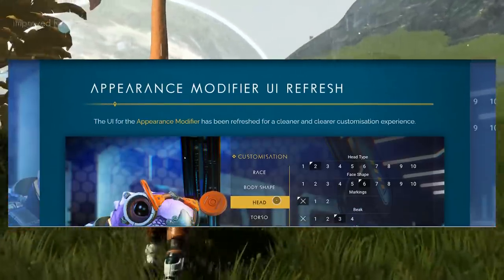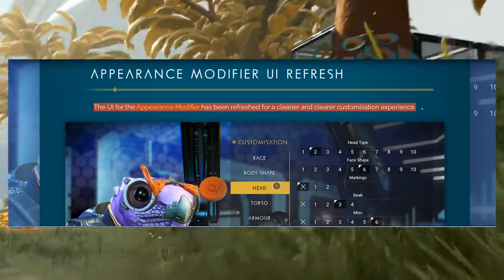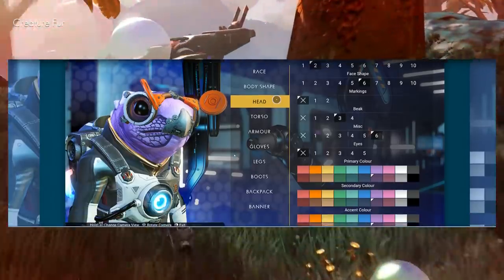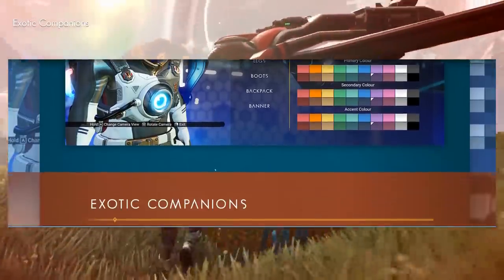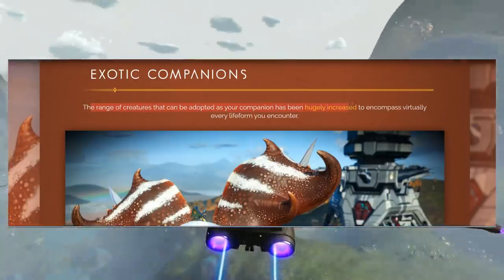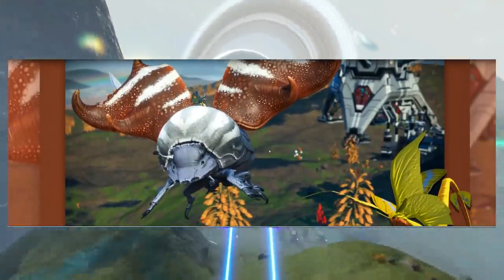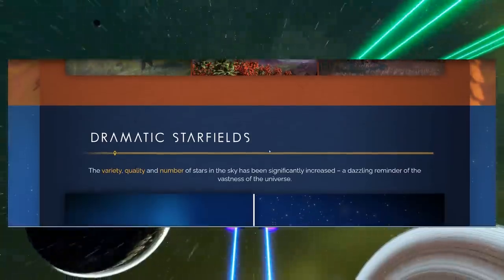They added an appearance modifier UI refresh — the UI for the appearance modifier has been refreshed for a cleaner and clearer customization experience. That looks really clean. Now, they also have exotic companions. The range of creatures that can be adopted as your companion has been hugely increased to encompass virtually every life form you encounter. They've really updated the companion system big time in No Man's Sky.